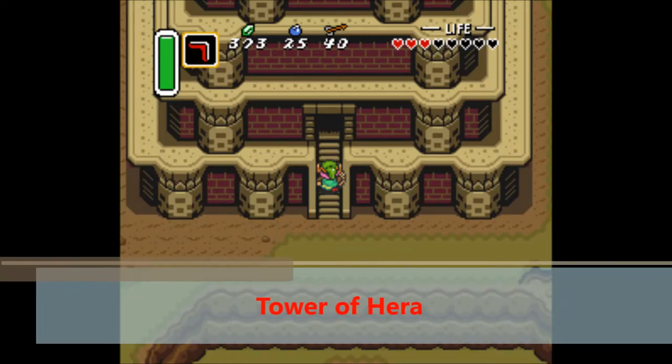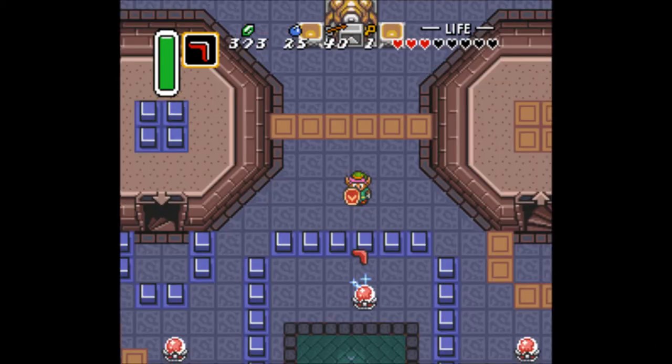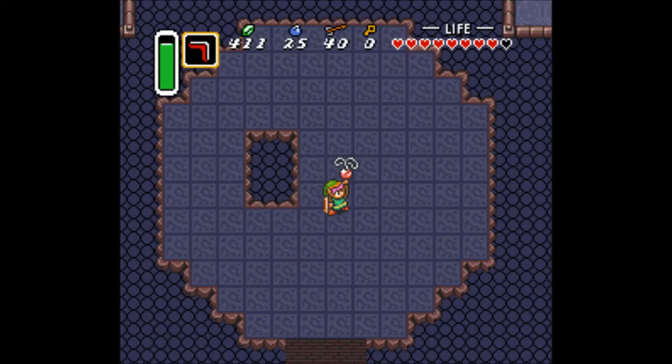Speaking of towers, up next at number 5 is the Tower of Hera. The main gimmick of this dungeon are these fences which you have to switch around by hitting switches, which is pretty cool. There are also these pits which, if you fall into, drop you down to lower floors of the tower, which is pretty interesting. What's not pretty interesting is that they're also in the boss battle room, and if you fall into one of those pits you restart the entire boss fight, which gets really old really fast. Other than that though, this dungeon is pretty cool.